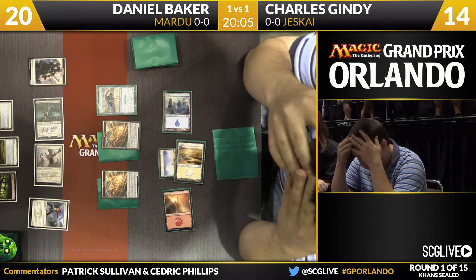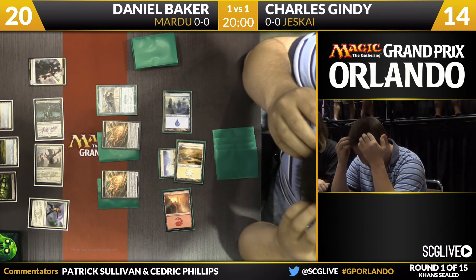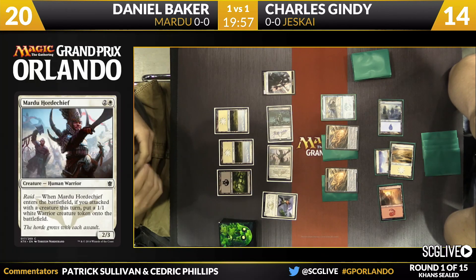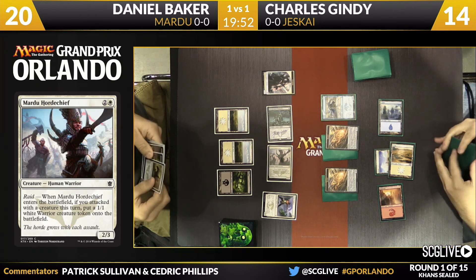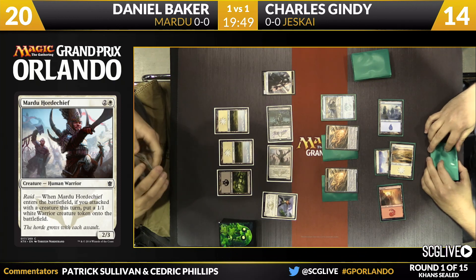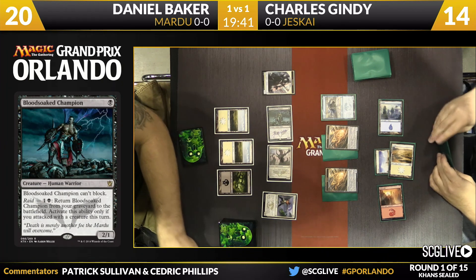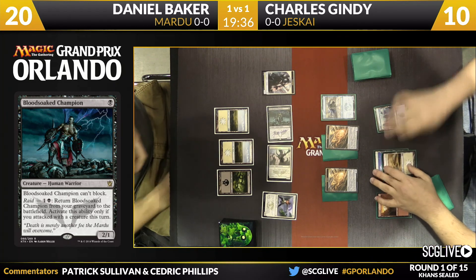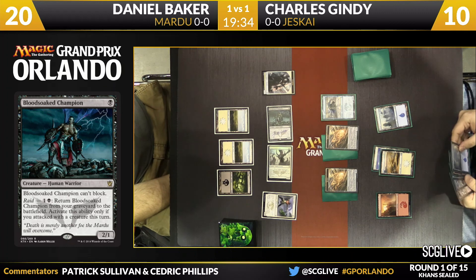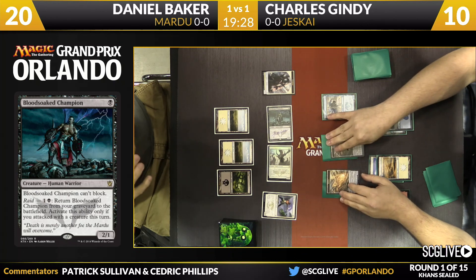This is compelling because if Baker had a spell, the Jeskai Student would likely be attacking. But there's an argument for leaving something back on defense that can check the Jeskai Elder — letting Gindy loot is not good. You don't want to be compelled to use a combat trick because Gindy could simply double-block the Student with his two morphs and put Daniel to the test. Gindy just takes the damage to preserve life totals and resources — he goes down to 10.